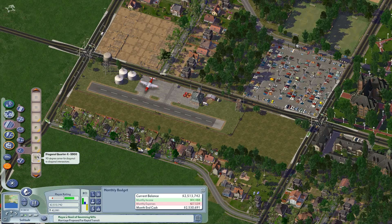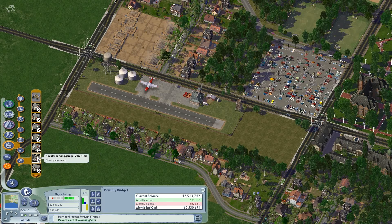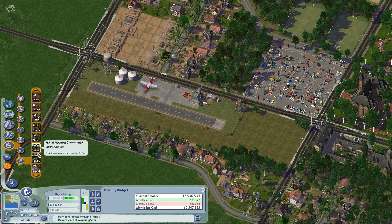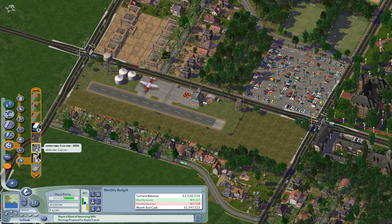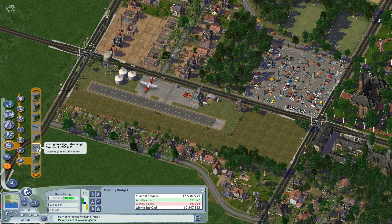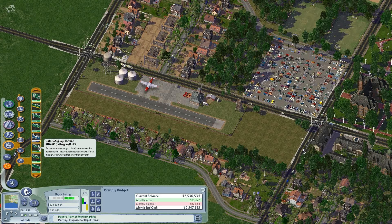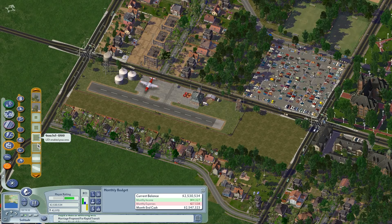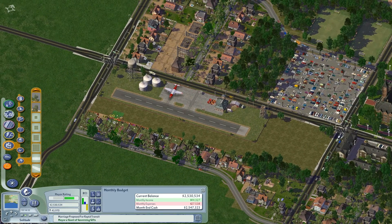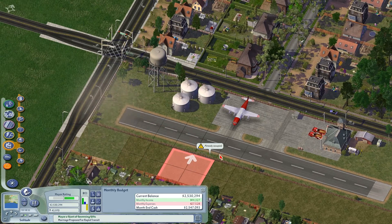It might be in the bottom of the parks menu, though — I think it is actually. Yep, there it is. There are a few different sizes, so I think this is right for the texture. I'll just try that. Yep, perfect. Much better.